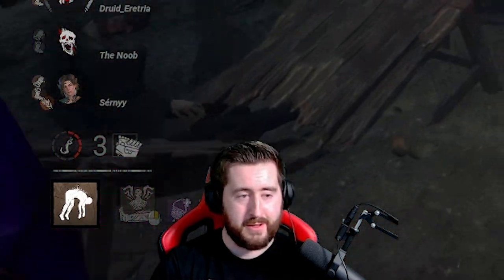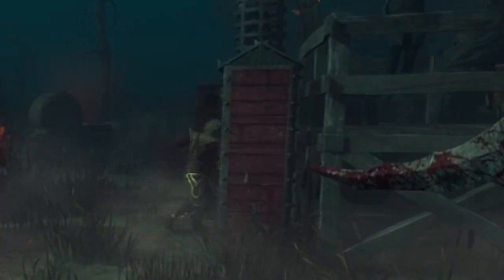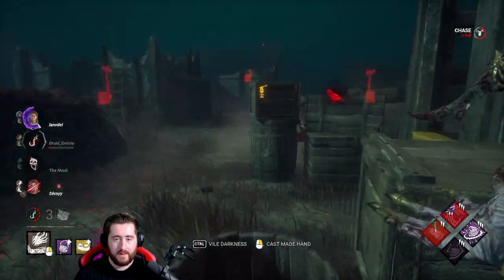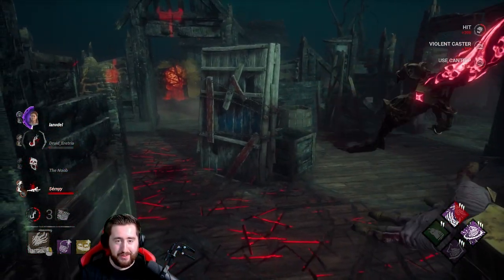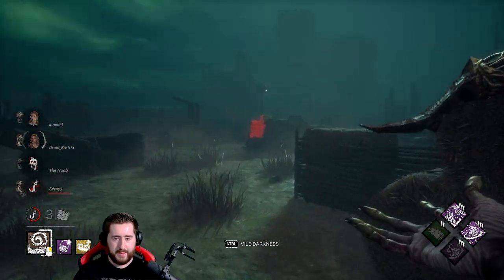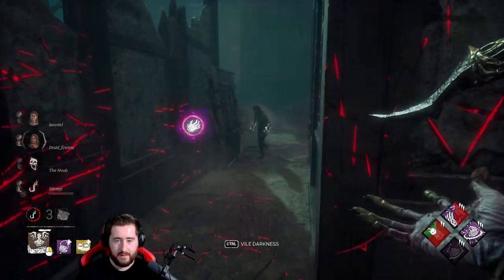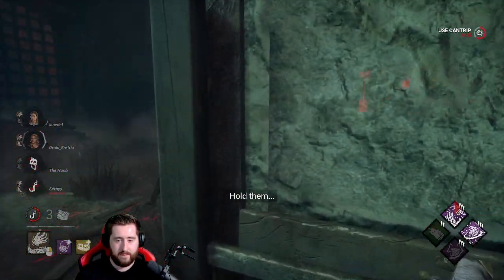I honestly feel so bad for tunneling that girl — I literally didn't mean to do it. Oh, he teleported. There is somebody next to me right now. It interrupts a vault — holy shit! Alright, this character is kind of nuts, I'm not going to lie. We're getting perk value. They're both here — this guy's going for the save.